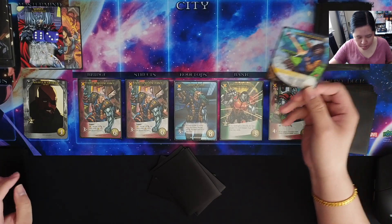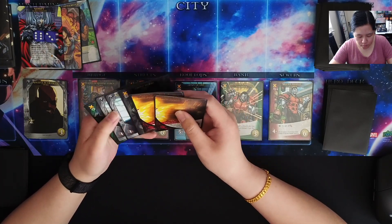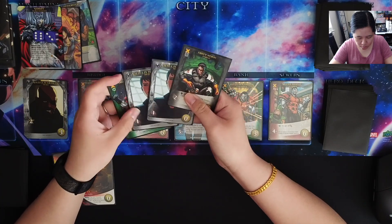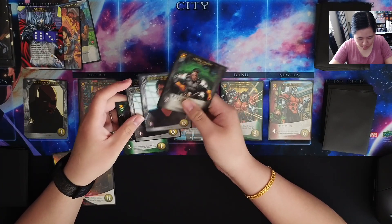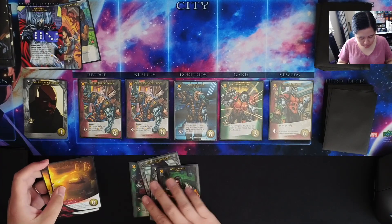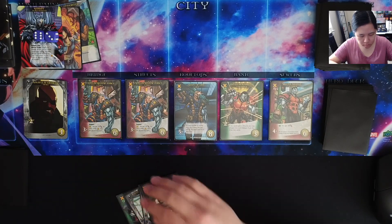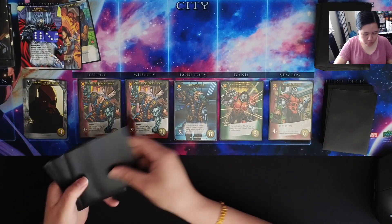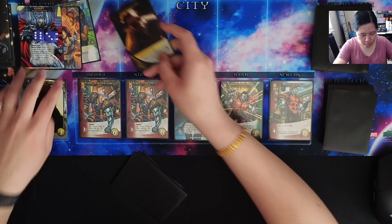Villain card is a bystander, so that means it'll go here. I have two wounds and lots of attack — seven total — which is not enough to take anything out. I'm not going to play any of these cards. I'll just heal these wounds, putting them right back on top.